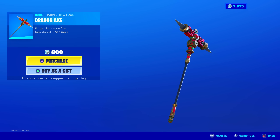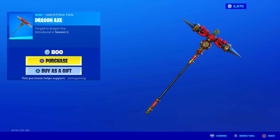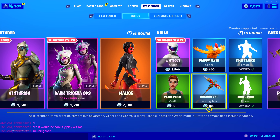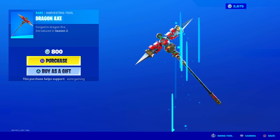Dragon Axe is back — I haven't seen it in a little bit. 'Forged in Dragonfire.' This is the one I use with Wukong and Scarlet Defender skins on my other account. No unique animation, but it looks very cool. I like the red and the gold colors — kind of reminds me of Lucky Landing. Nice sound and very cool design. For 800 V-Bucks, I think it's my favorite harvesting tool on the item shop today. Worth getting for sure.